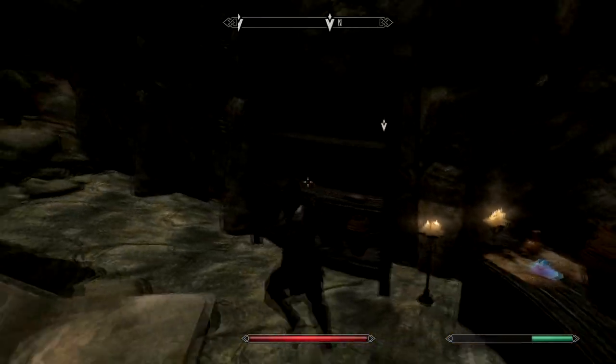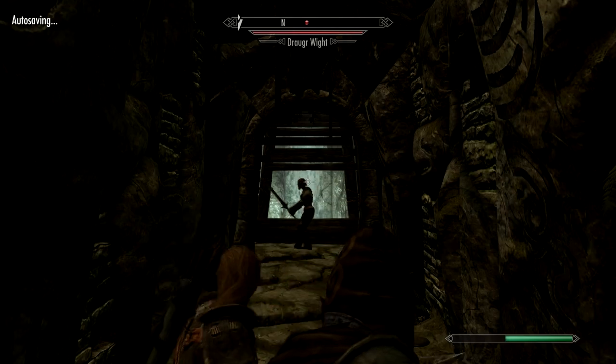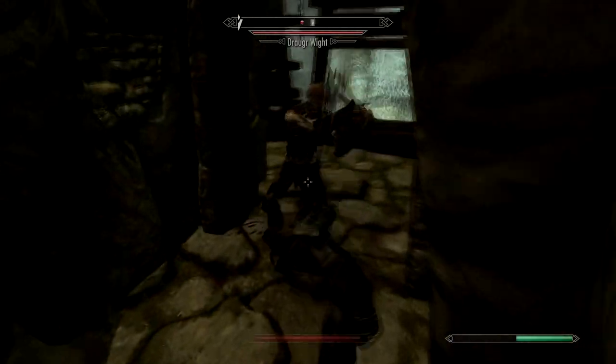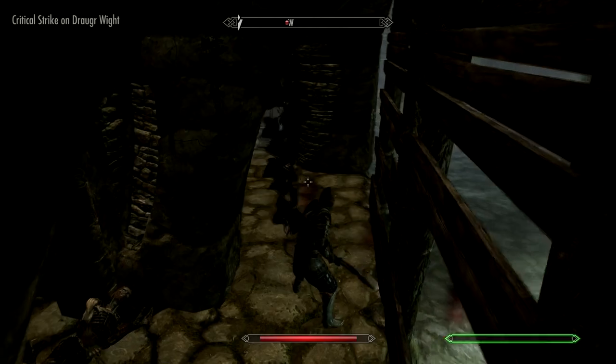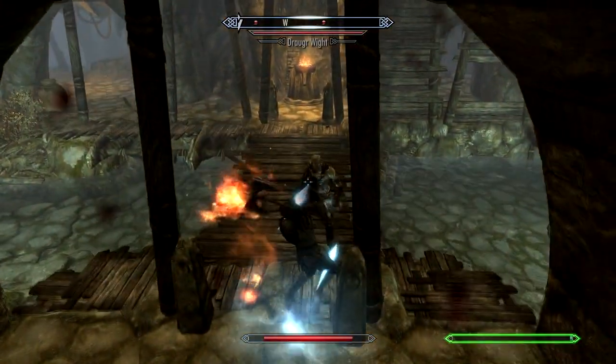I think they call it the catacombs or the canal — something like that. Anyway, in here is gonna be one of the things that you've got to get. We're gonna go ahead and kill more of these Draugr here — pretty simple. All these guys are fairly easy, so even if you're a mage you should be able to blast these guys out of the water, no problem.